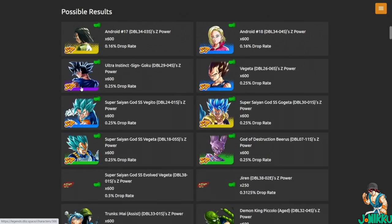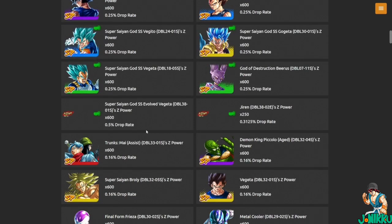We have Android 17, Android 18, Ultra Instinct Sign Goku, Margiun Vegeta, Vegeto Blue, Gogeta Blue, and Super Saiyan Blue Vegeta. That's cool if you want to run in with this new Vegeta.